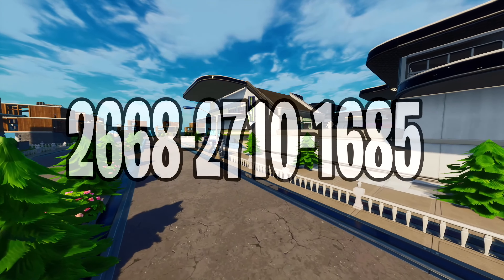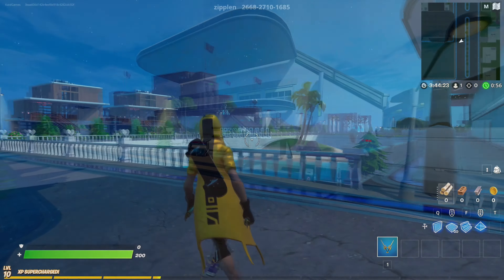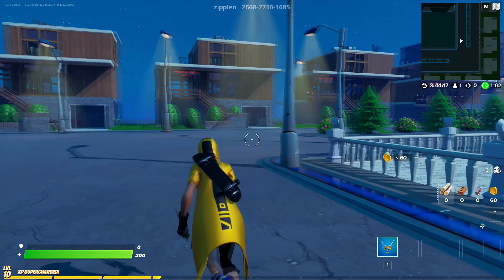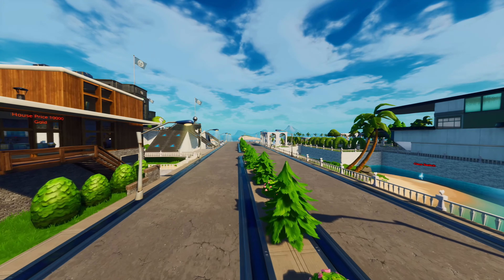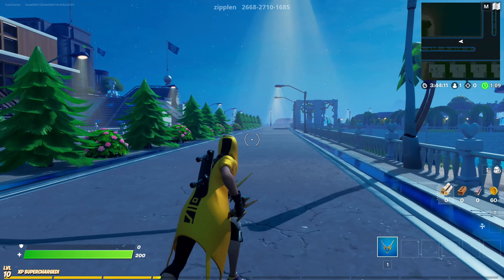Now we've come to the last map on the list, called the Job Simulator Roleplay Map. At the beginning of the map in the pregame lobby, players will be able to choose different classes and jobs. One player will be able to become a police officer, then another a criminal, then other players just normal workers or civilians, and much more. After picking your class or job, just go around the city roleplaying and doing your simple jobs.